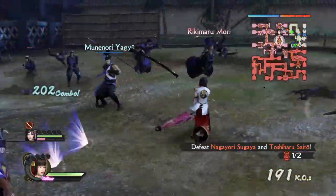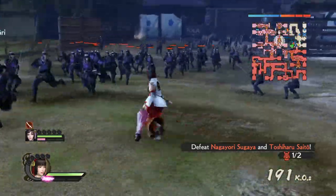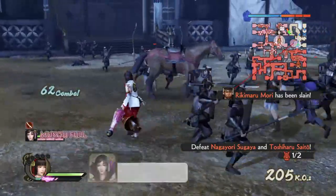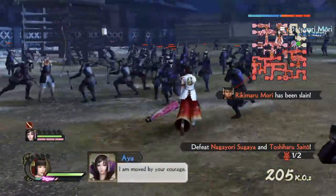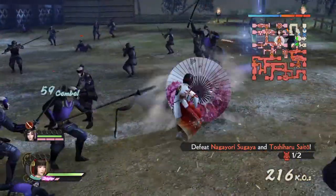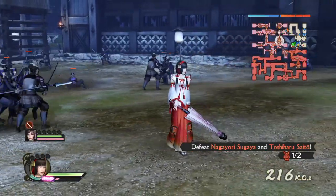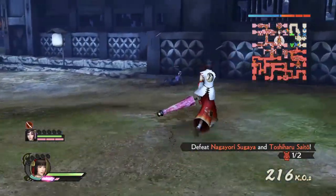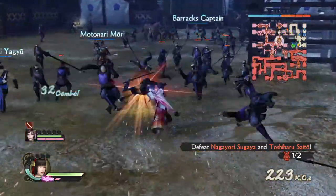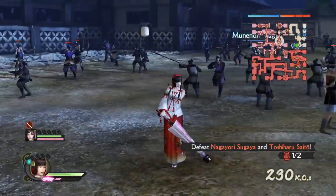So that's Okuni. She's not in Sengoku Basara and I don't think she will be, since she's not really a fictional character — she's the originator of kabuki theater. She performed dances in male clothing, which is maybe the reason why she's wearing pants and not a skirt or skimpy outfit.